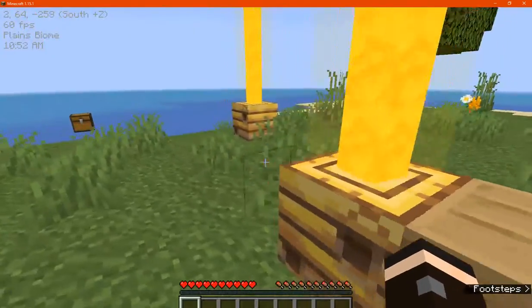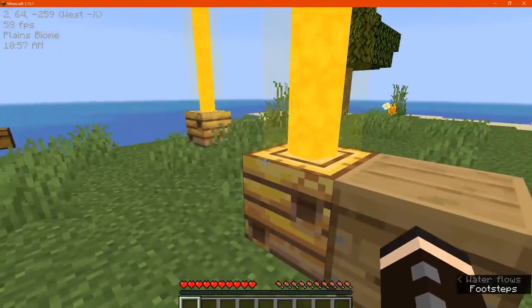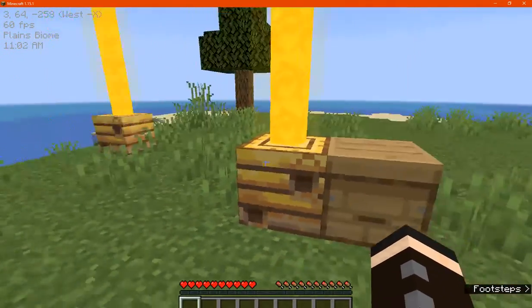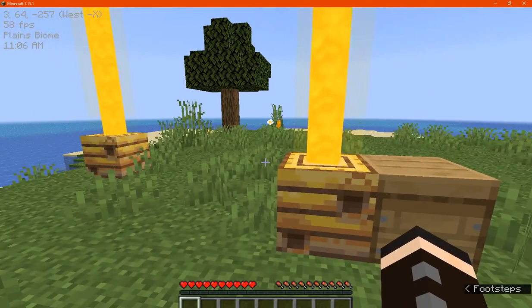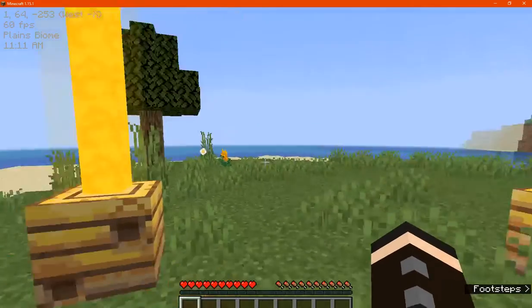There isn't a way to turn it off, unfortunately — no configs or anything at the moment. But pretty much if you're just wanting this to find bee nests, you can easily find them instead of struggling to find them in certain biomes or in between trees and such.